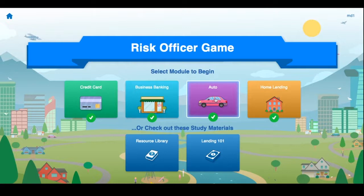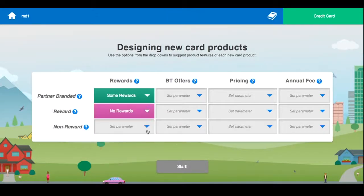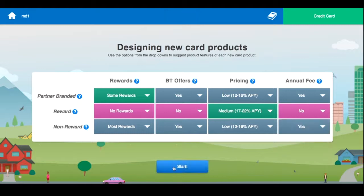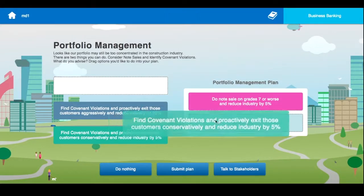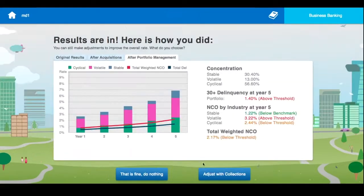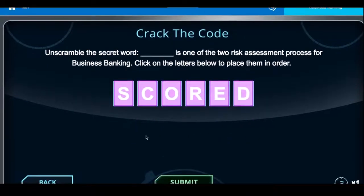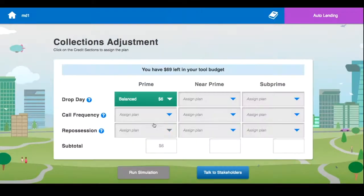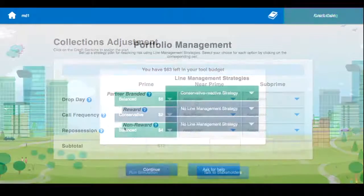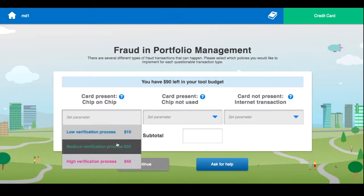Each module focuses on one line of business and each follows a similar flow: originations and introduction to the portfolio, portfolio management, or collections, depending on which the user chooses first. And then somewhere along the process, fraud will creep its way in and the user is asked to manage the fraud with regards to their portfolio.